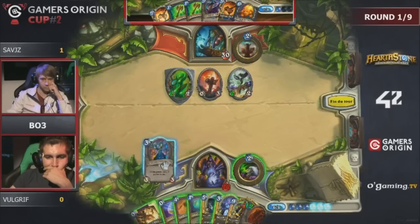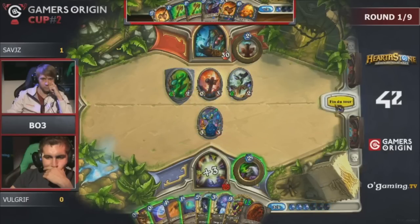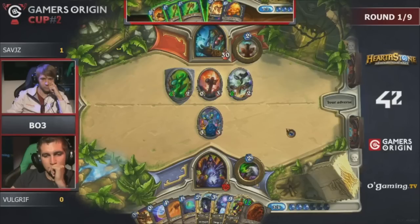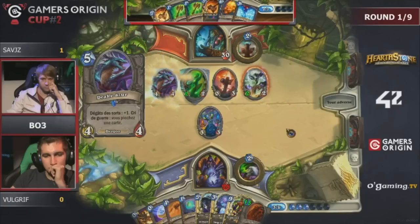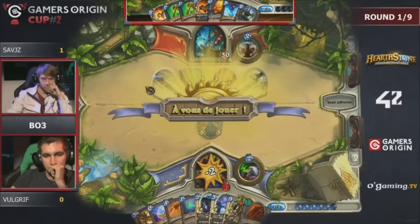It's going to be very hard for Volgriff to win here, because Savitz is holding around 16 burst damage in one turn, and when he equips the Doomhammer that's already four more damage to the face — so that's actually a lot of damage in Savitz's hand.